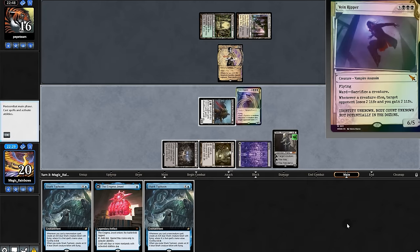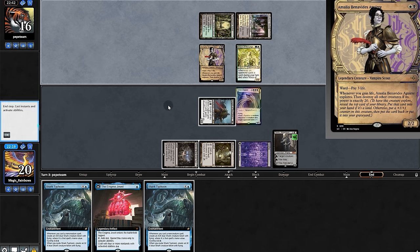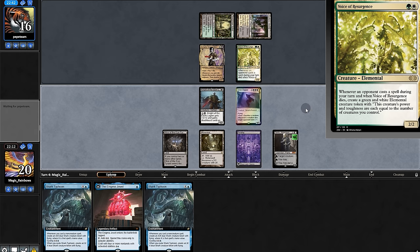There's a land — we'll first swing. Play Sorin and put out Vein Ripper. But they could combo off any moment — they just need the life gain, and their explorer creature, but they don't have it. Instead they play Voice, which makes it very dangerous.